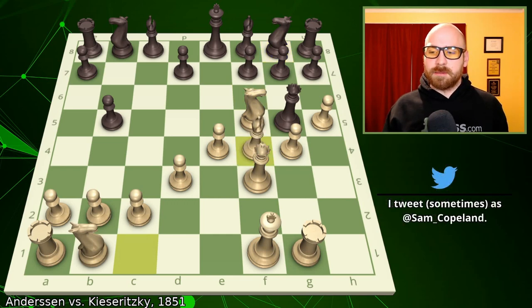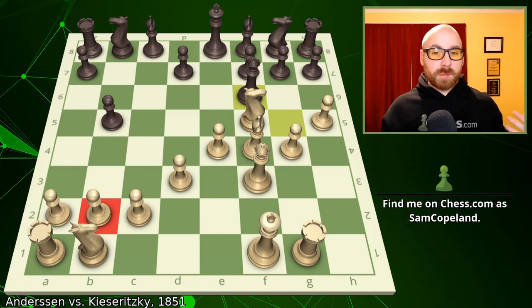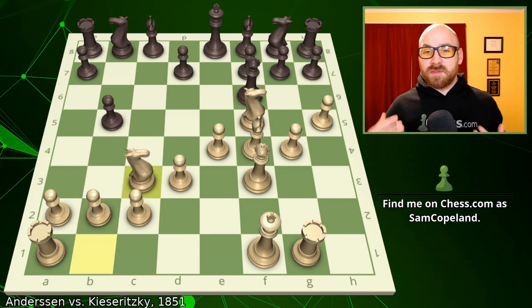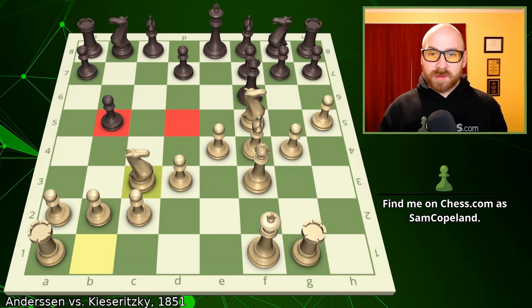After knight g8, we get bishop takes f4, regaining the pawn and attacking the queen. The queen now falls back to f6, the square freed by the retreat of the knight, and the queen is attacking the pawn on b2. Andersen has a simple response — he develops his final minor piece, the knight, to c3. Not only is it happy on c3, it is eyeing d5 or b5, where it will create threats of delicious forks.